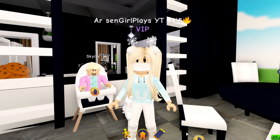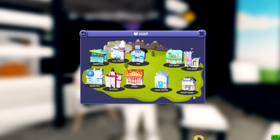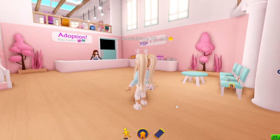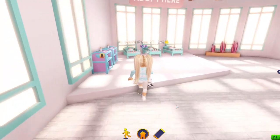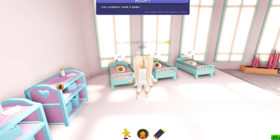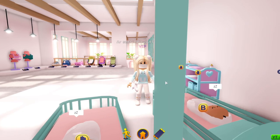To get started, let's talk about how to get a baby. First thing you have to do is go to the adoption center. When you come to the adoption center, run right up the stairs and head over to these little beds to pick your baby. It won't let me because I already have Skylar — we can only have one baby at a time. But you pick your baby, choose if it's a girl or a boy, and give it a name.